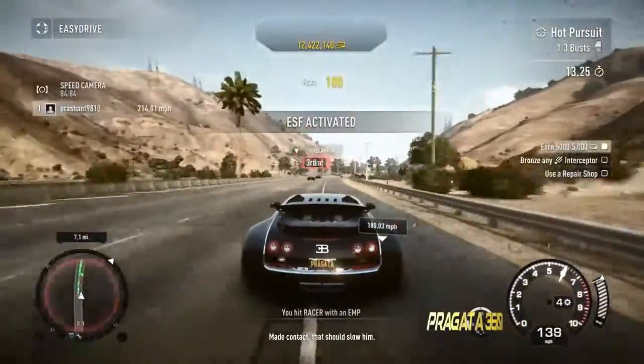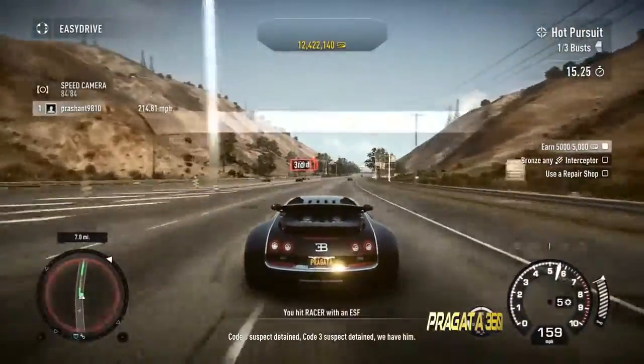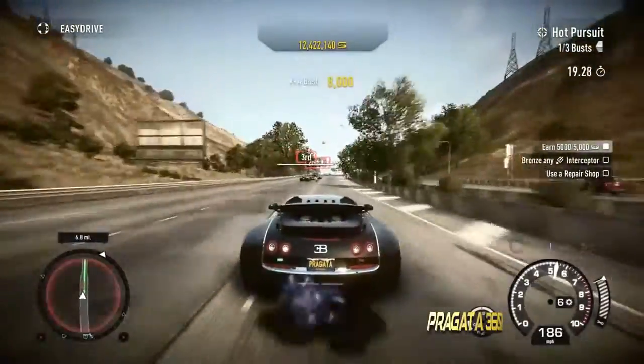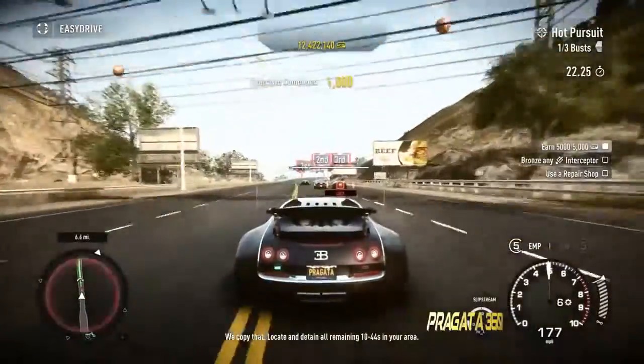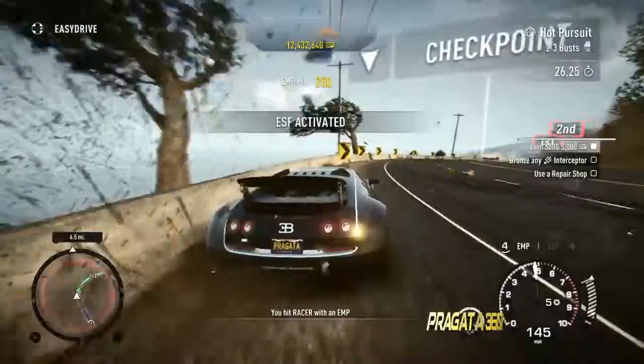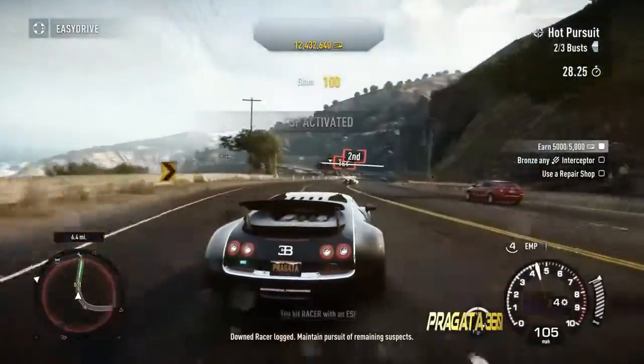I'm in contact. Code 3, suspect detained. I say again, Code 3, suspect detained. We copy that. Locate and detain all remaining 10-44 in your area. Down racers are logged. Maintain pursuit of remaining suspects.